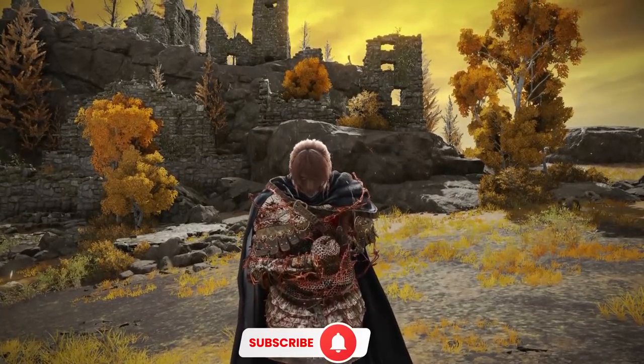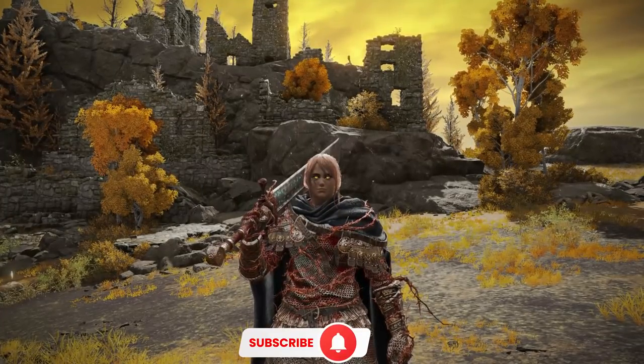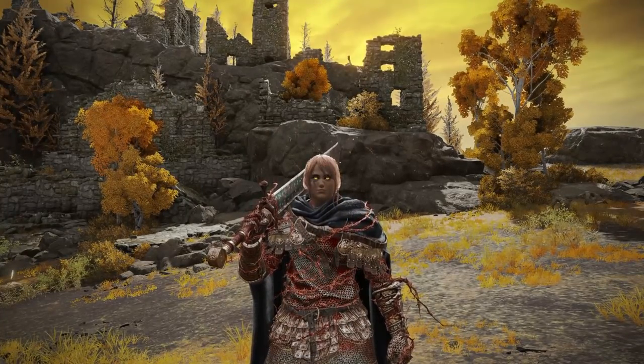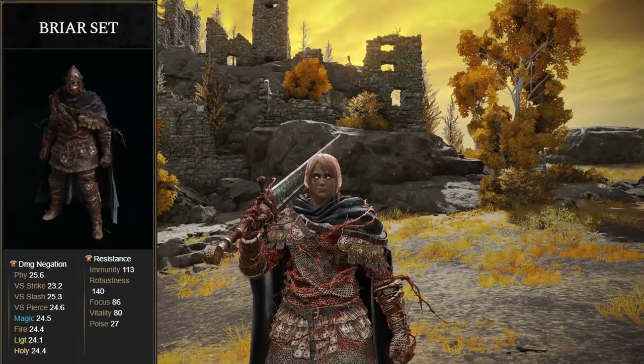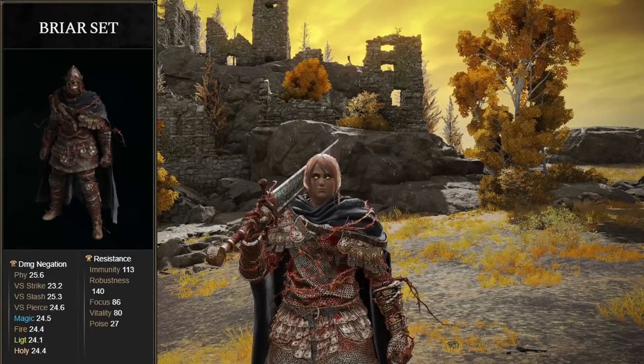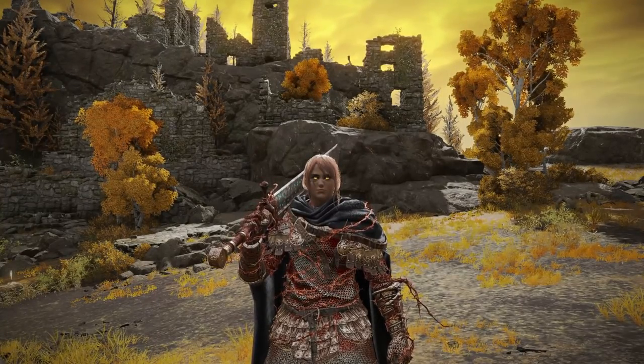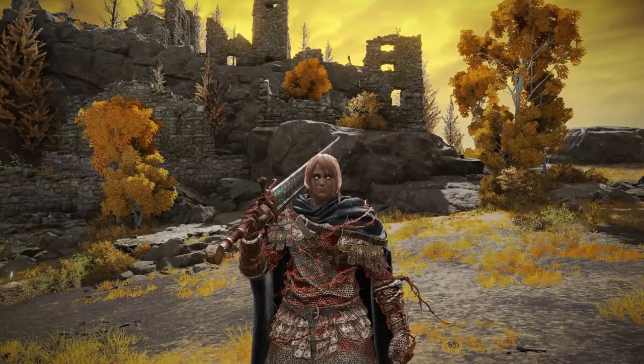What's up everyone, it's your friendly neighborhood French Canadian. Today I'm going to show you how to get the armor set I'm wearing — the Briar's set — as well as the Marais Executioner Sword and the Briar's Great Shield. You can get all of this from the same area. You need to defeat a boss, but it's fairly easy in my opinion, and it's an area that's easily missable.